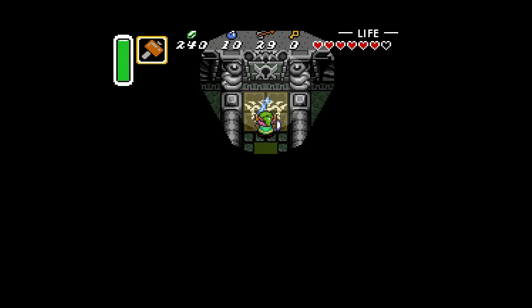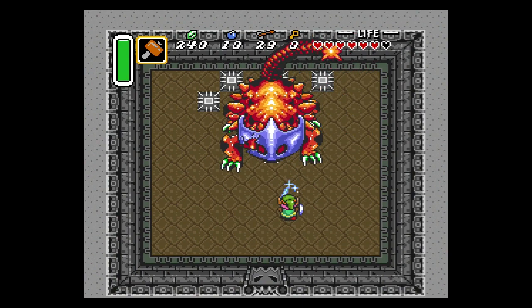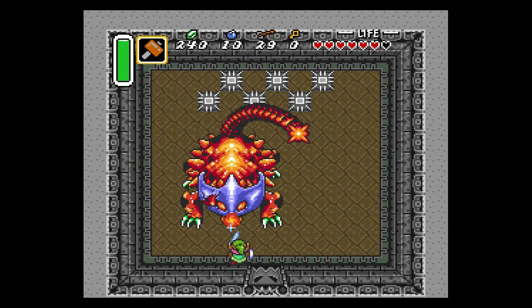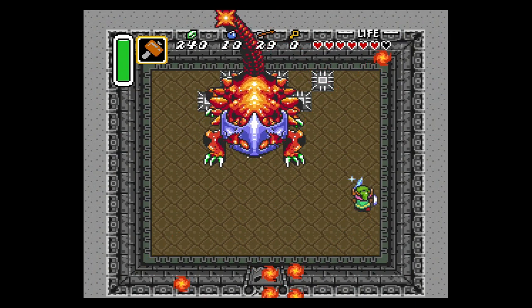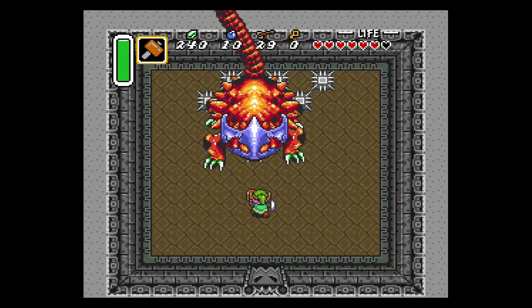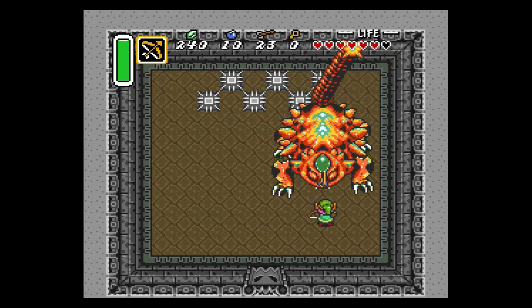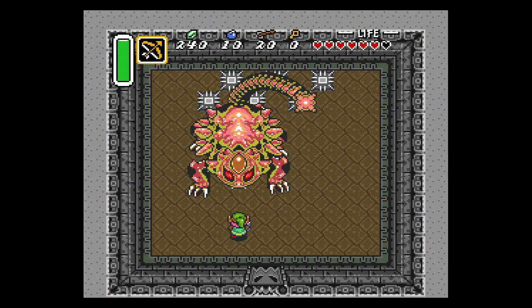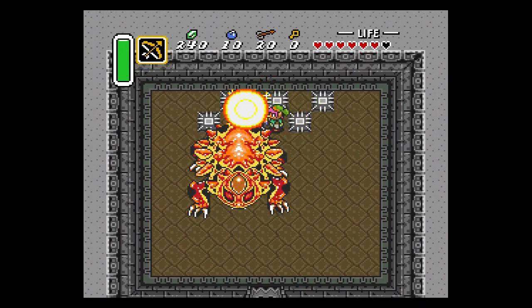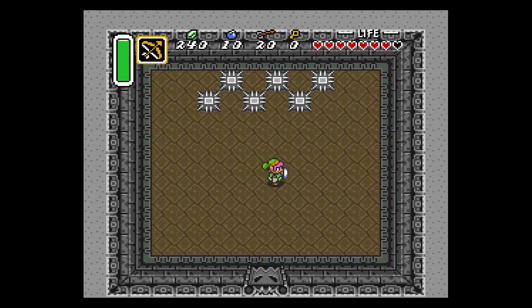Moving into the boss room, keep the sword drawn and use strafe movement to more easily maneuver around the boss. Just keep spamming the hammer on the mask — it takes eight hits. Then once the mask is gone, you want to try to keep up with it and shoot it — it takes eight arrows. Interestingly enough, when the boss is dead, the spikes are no longer active. I guess they don't want you dying in the room, which makes a lot of sense. There's your heart container, and the first crystal with the captured maiden drops. You're good to go.